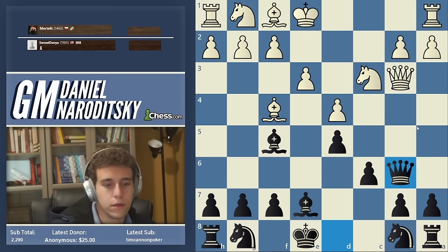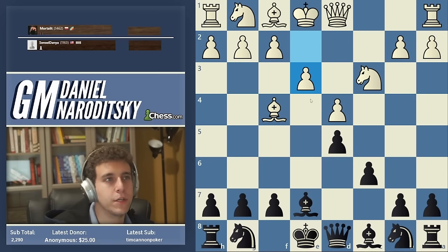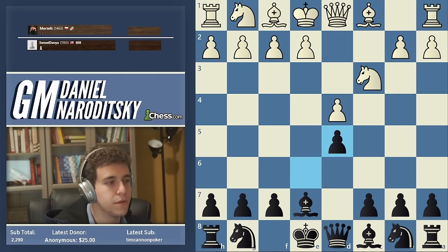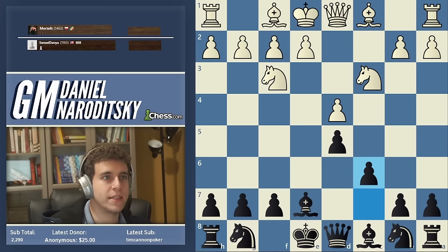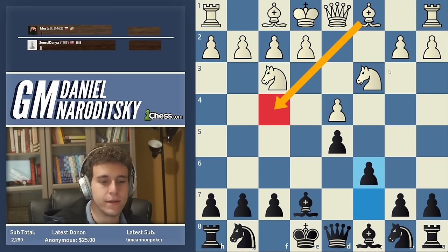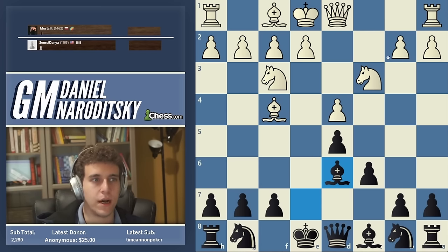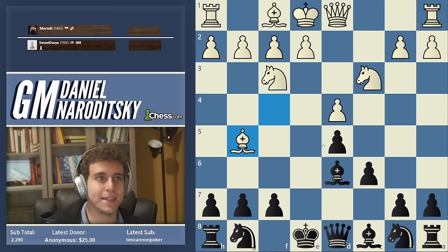After Bishop f5, Queen b3 is not dangerous — you can just go Queen b6. White's main move is actually g4, leading to very sharp complications. You can explore this opening on your own using an opening explorer. Knight f3, c6, and Bishop f4 would essentially transpose to the main line. According to the opening explorer, Bishop g5 is the main move — people don't like trading bishops.